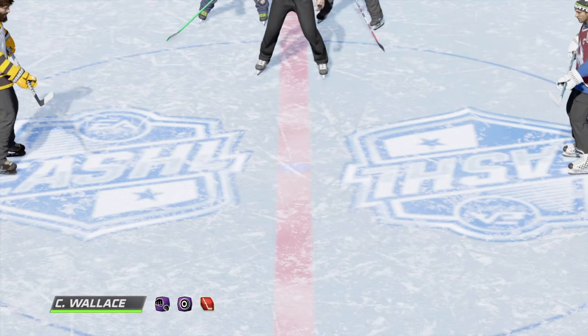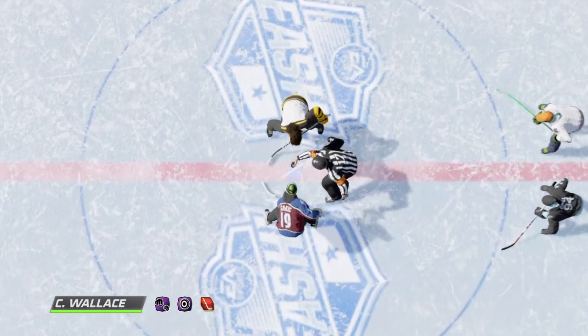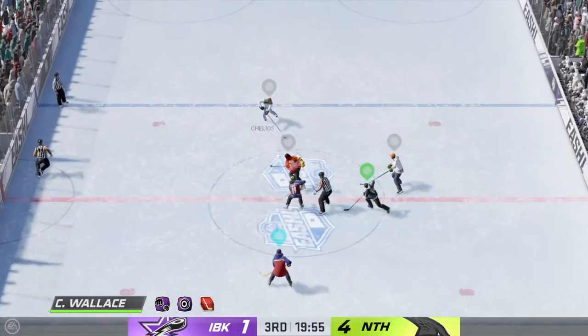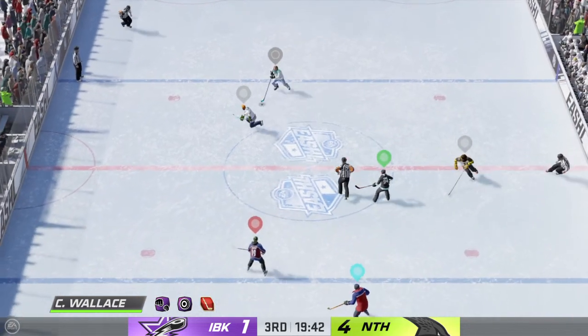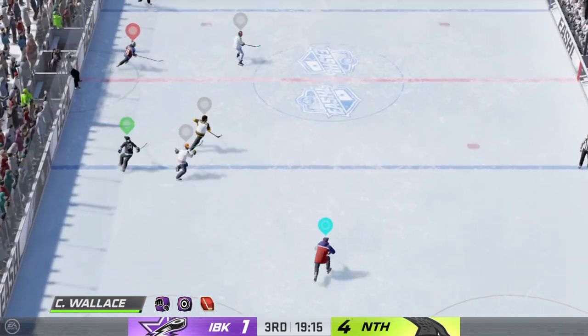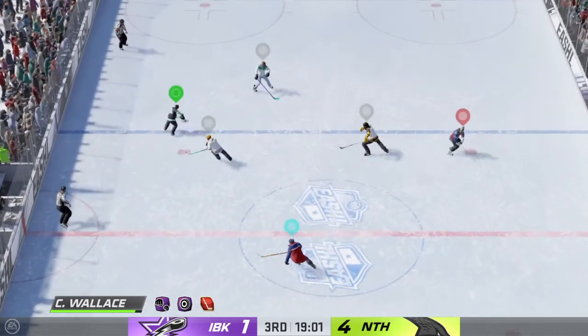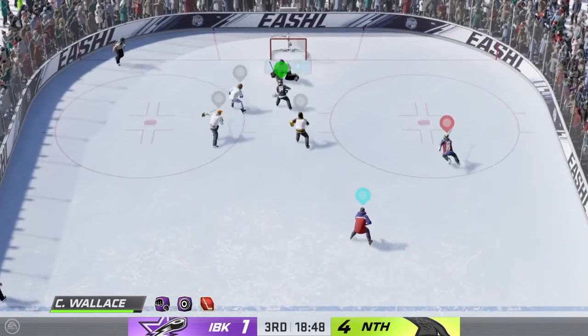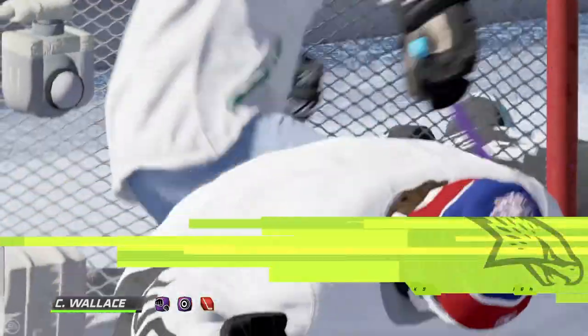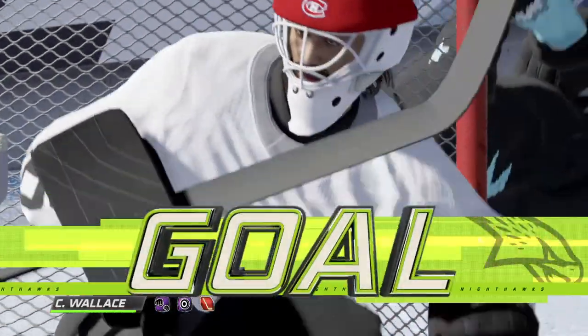Welcome back everyone. Both teams lined up at center ice and we are ready to get this third period underway. 20 minutes to go in regulation of what has been a very one-sided affair. We've got two periods under our belts — how do you see things, Ray? The Icebreakers have to avoid the pack. And that's the hat trick! Listen to this place — here come the hats. I love this tradition.